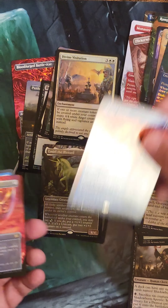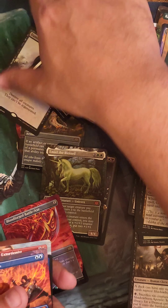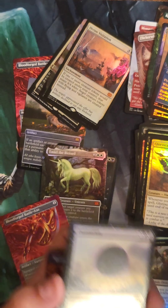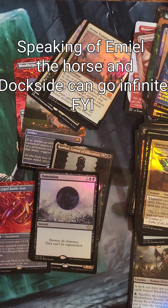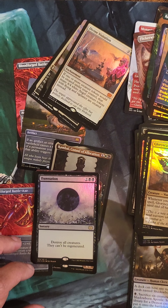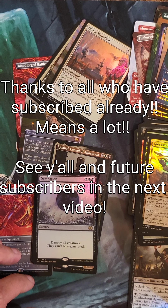Going back — the Mana Drain, the Force of Negation, the Dockside Extortionist — beautiful. Can't complain about a Damnation like I mentioned earlier. Damnation is always awesome for some boardwipes. Appreciate y'all for coming out and checking out this channel. I do have Deck Techs as well, so hopefully I'll take a look at that. Appreciate y'all as much as possible — I need to run here, try to edit this, I have some errands to do. I'll have a few more videos coming out with Deck Techs. Appreciate y'all for everything. Y'all have a great day. Bye.